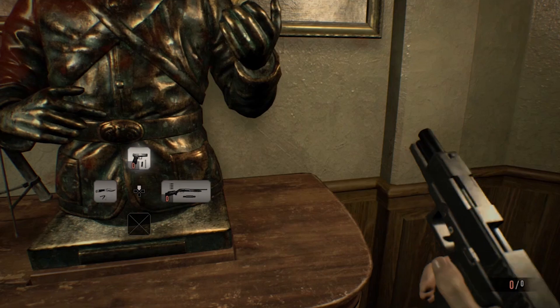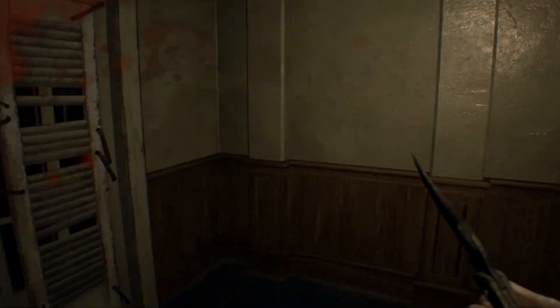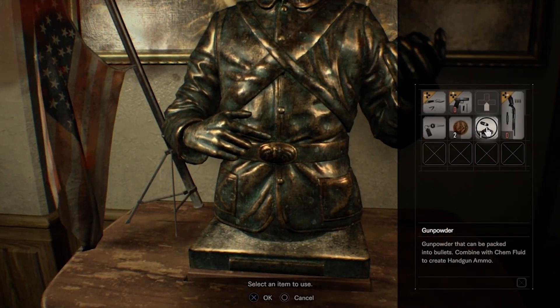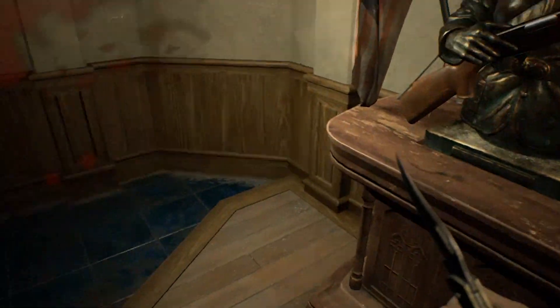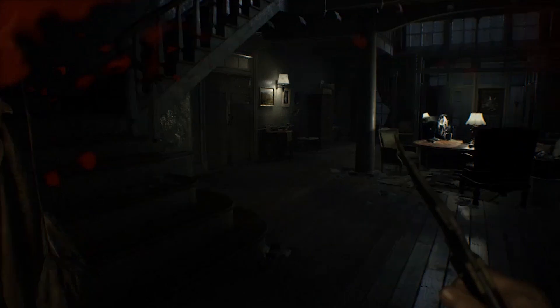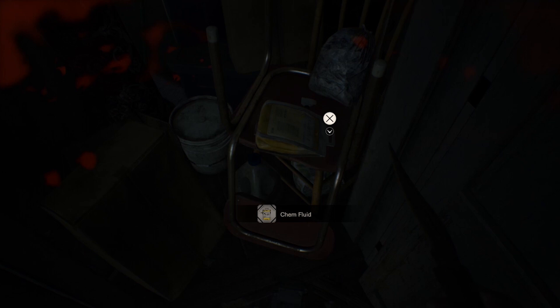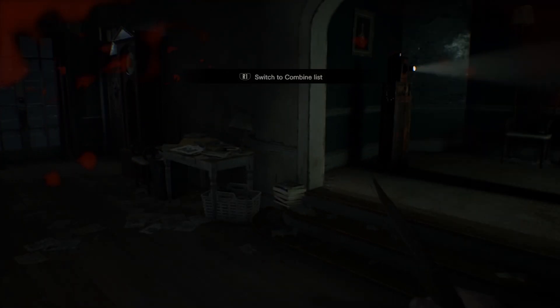You definitely want to make sure you have the shotgun. If you don't know how to get it, after you get the scorpion key — which you should have at this point — go upstairs into the recreation room, the room with the pool table where we watch the Mia videotape. Inside there's a scorpion door; go in that door, get the broken shotgun, and replace it with the real shotgun. Make sure you have enough inventory slots available for the transaction to take place.